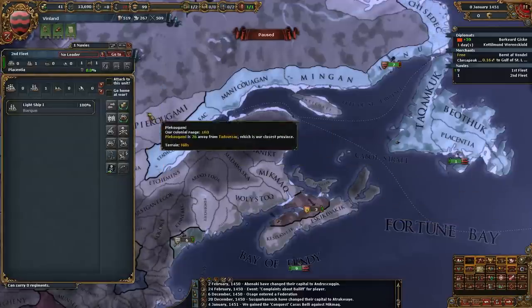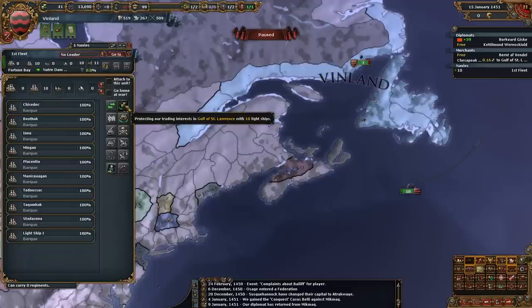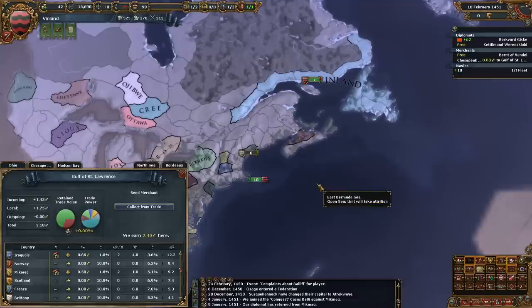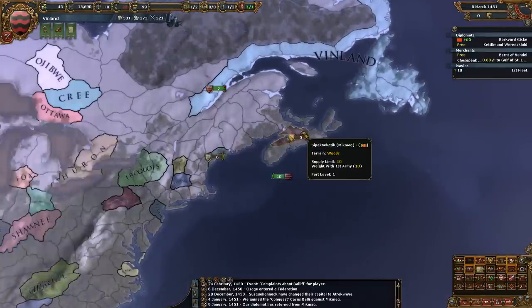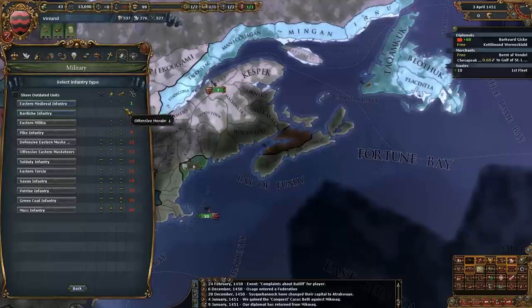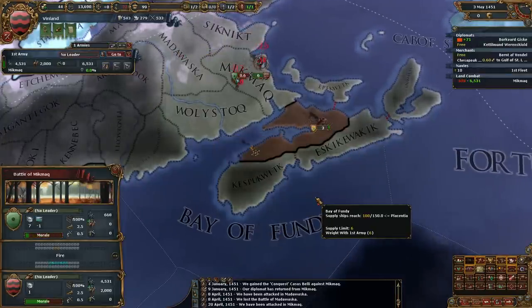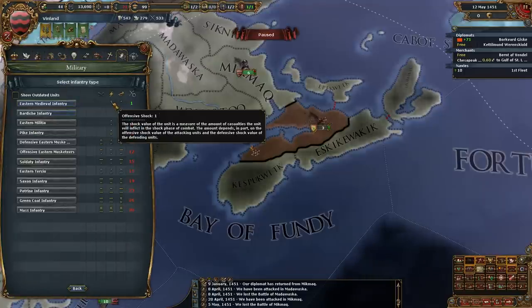Now I can suddenly patrol Chesapeake Bay. I'm going to push everything I can up north, because we're already collecting most of the trade in Gulf of St. Lawrence. And once we eat Micmac, we'll collect more. Do I need a general for this? Probably not. Eastern Tech actually starts with pretty good pips. What units do we have at the beginning? We have Bardiche Infantry. I think I'll switch over to the other infantry type though, because this one gives you shock. Shock — I like shock.